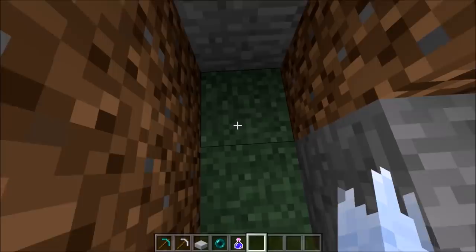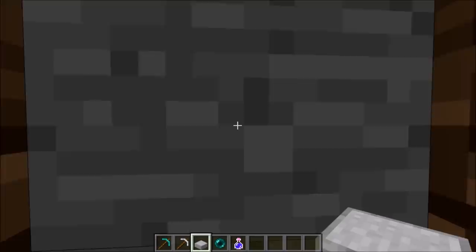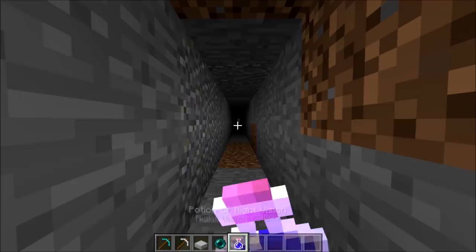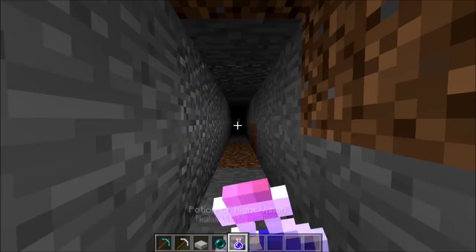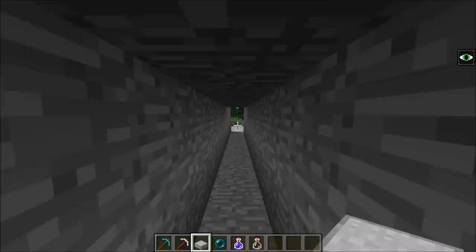Before we dig out these two stone blocks, we just want to go ahead and dig this dirt block out, then place a half slab in there — just like that. Now we just want to jump right on top of that half slab, whip out our pickaxe, and start mining. As you can see, I've mined out this whole entire wormhole. Now we drink our night vision so we can see, because we do not want to get lost. And now that we can see all the way down there with no enemies, we can start placing our half slabs on the ceiling of our wormhole.